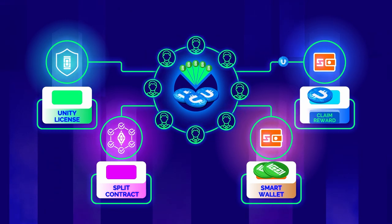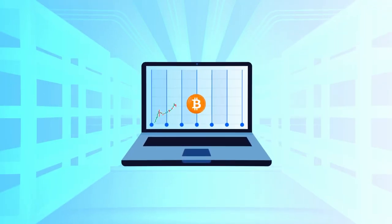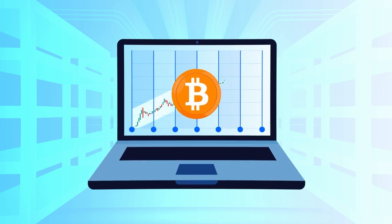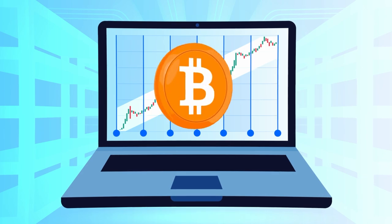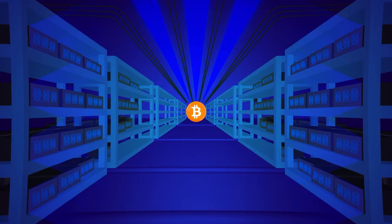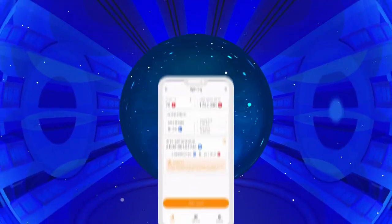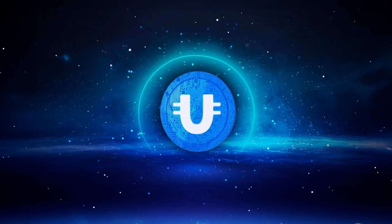Ultima liquidity pools solve the main limiting problem of Bitcoin, which is the constant rise in the cost of mining coins. At the dawn of the crypto market, any owner of a home computer could afford mining, but for the last few years, profitable mining has required investing thousands of dollars in equipment. Ultima fixes the cost of entry and makes it affordable for almost anyone in the world.